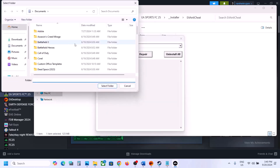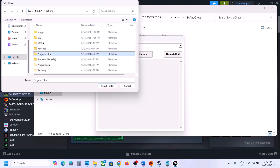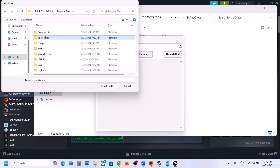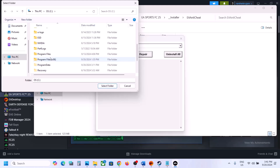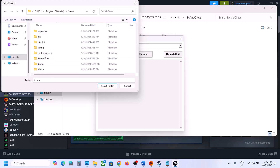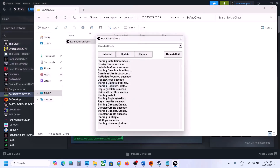Click OK and go to the game installation folder. If you have the game on the EA app, open Program Files then open EA Games and select the game folder. If you have the game on Steam, open Program Files, open the Steam folder, then SteamApps, then Common, select the game folder, and click Select Folder. Let the repair complete. Once you see 'Install Success', launch the game and check.